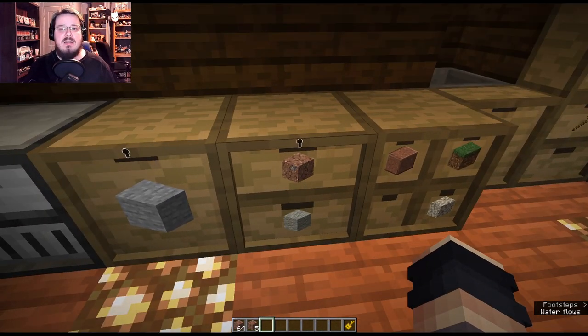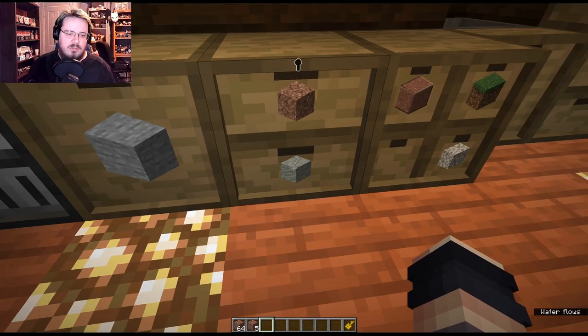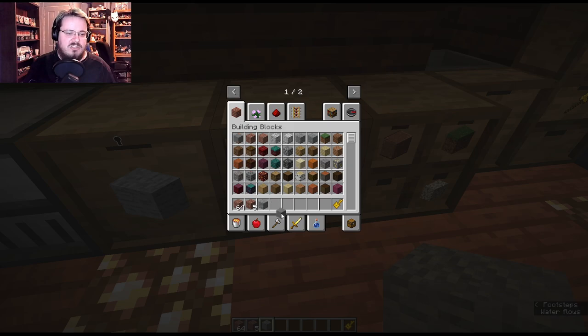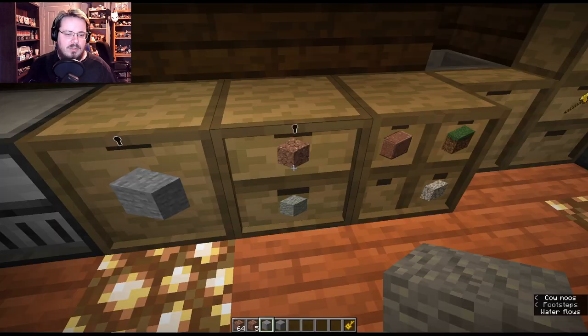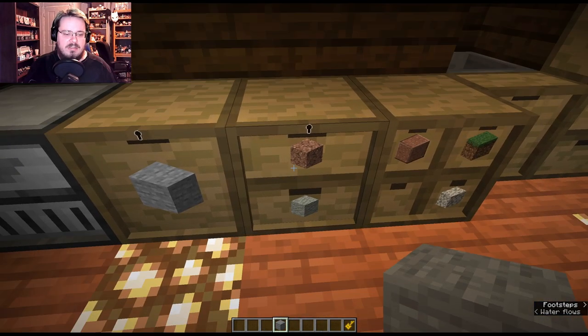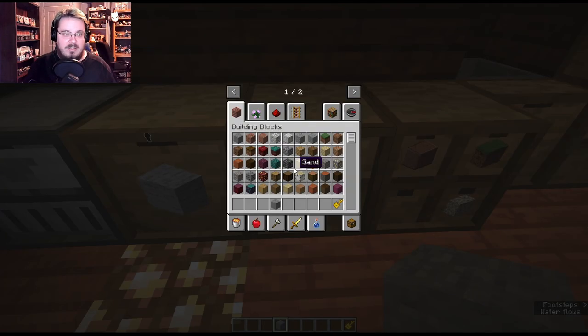Essentially, even if you have nothing in the drawer for whatever reason, it will still be programmed to only accept that block. So if we take everything out and try to input stone into either of these locked drawers, it won't accept it.